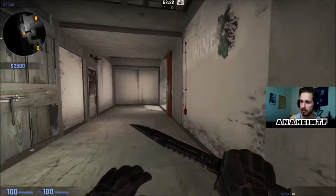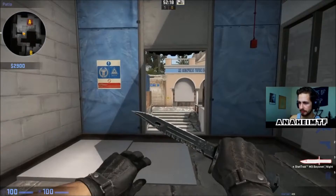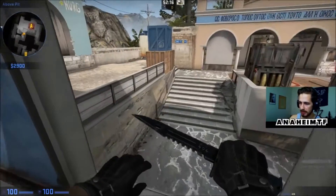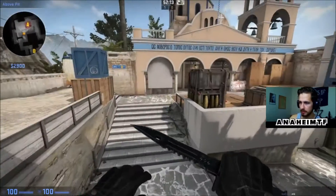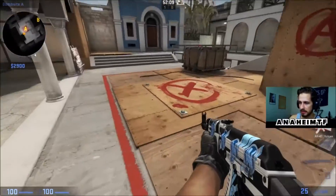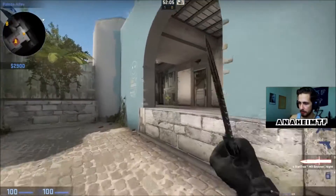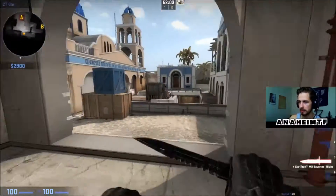If we go through here, this is called cafe — this little section here. I'll explain why in just a bit. This right here is actually called drop down, because the only way down is to drop. This brings us onto A site. So this is A site through here. And voilà — cafe. That room we were just in a second ago — that's why it's called cafe. We've got drop down right there.